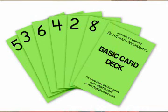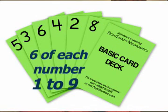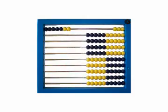To play, you'll need the green basic cards. Use 6 of each number, from 1 to 9 — the deck will then have 54 cards in it. To learn or reinforce the facts, you can also use the alabacus as you play. Go to the Dump is a variation of the familiar children's game Go Fish. The Dump is what we call the stack of cards in the center.